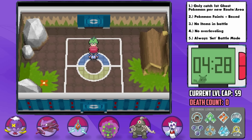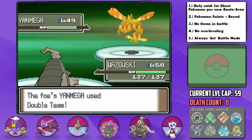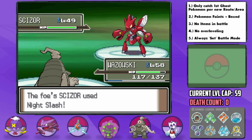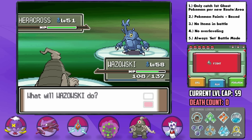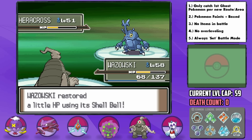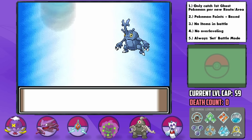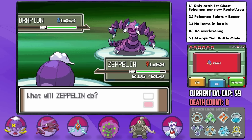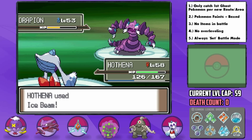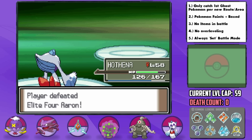The first Elite 4 member is Aaron, the Bug-type Trainer. To lead, I choose Wazowski with the Shell Bell, as he's got good coverage against his team. Aaron leads with Yanmega, which goes for Double Team right away, but our first 4x super effective Rock Slide lands and takes him out in one hit. Scizor then outspeeds and hits us with Night Slash, but no crit, then 4x effective Fire Punch KOs him. Heracross then comes out and also hits us with Night Slash down to a third, and Fire Punch does about the same to him. Staying in here is risky because of the high critical hit ratio, so I switch into Dante to be safe, baiting the Megahorn, which we can switch into Zeppelin for, then outspeed with Fly to take him down. We can also bait the Ice Fang from Drapion on Zeppelin and switch into Hathena to tank it, then use Never-Melt Ice-boosted Ice Beams to take him down since he has no Dark moves. His Vespiquen is then also an easy super effective KO with Ice Beams. That was a really efficient battle — our team was quite synergistic for once.